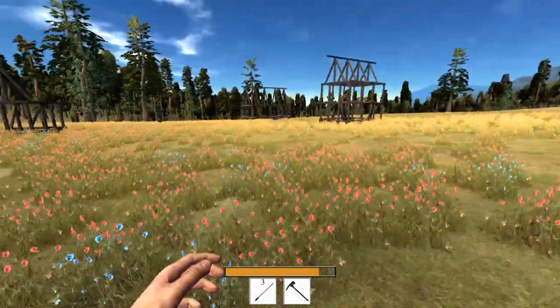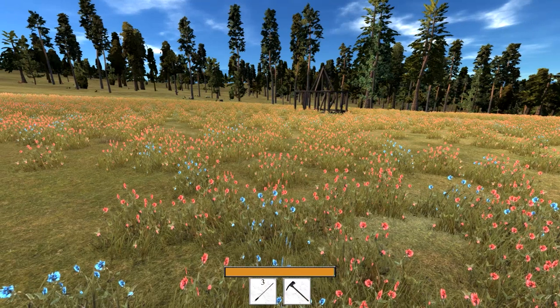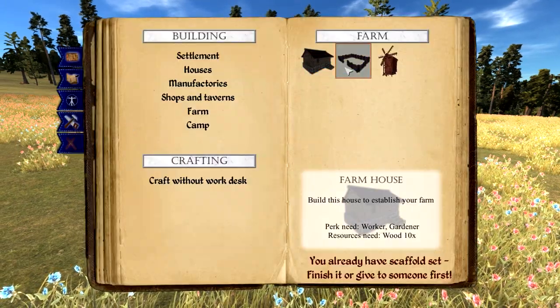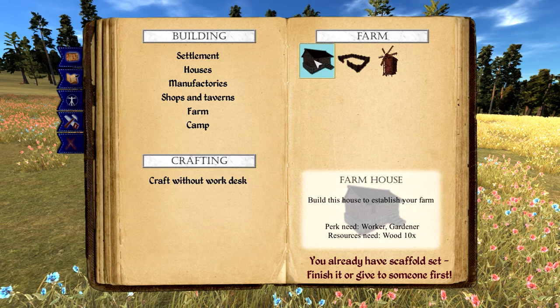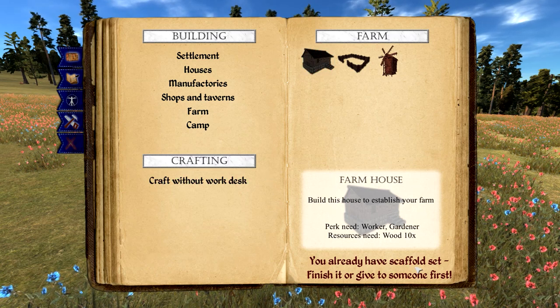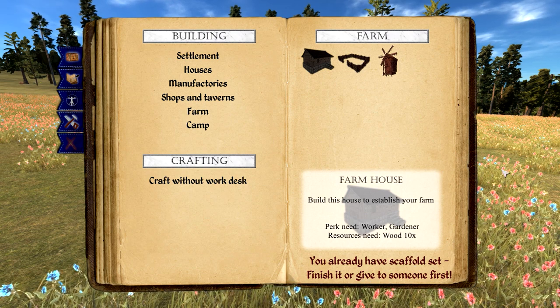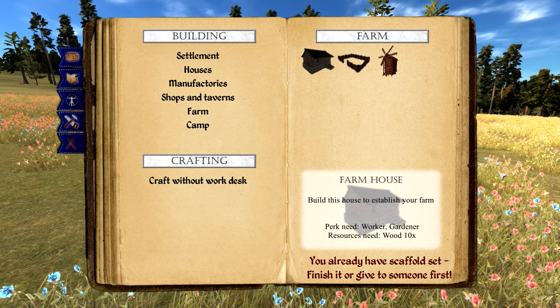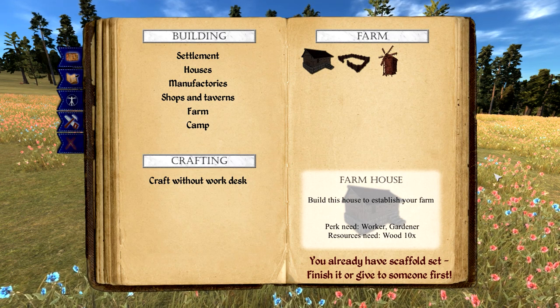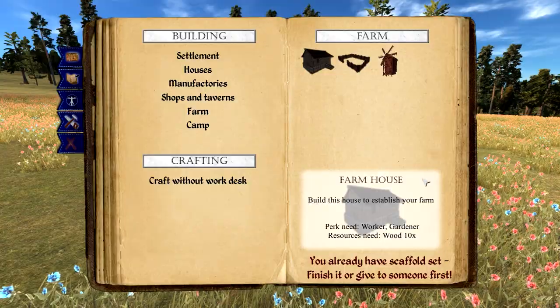Had to press the button at the bottom — it's like everybody said 'I'll do the bottom part, you do Escape, you do Tab.' It's early access, it's okay. I need to build a farm — must establish a farm. You already have scaffolding set; finish or give it to someone else. All right, I already put that up — I have something I haven't finished.